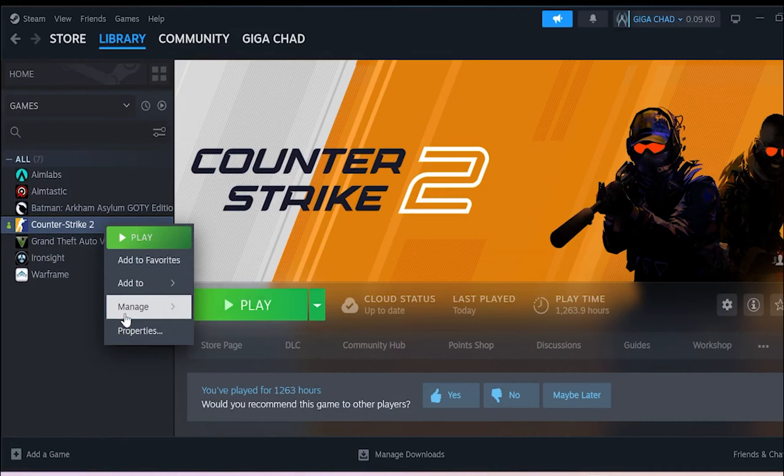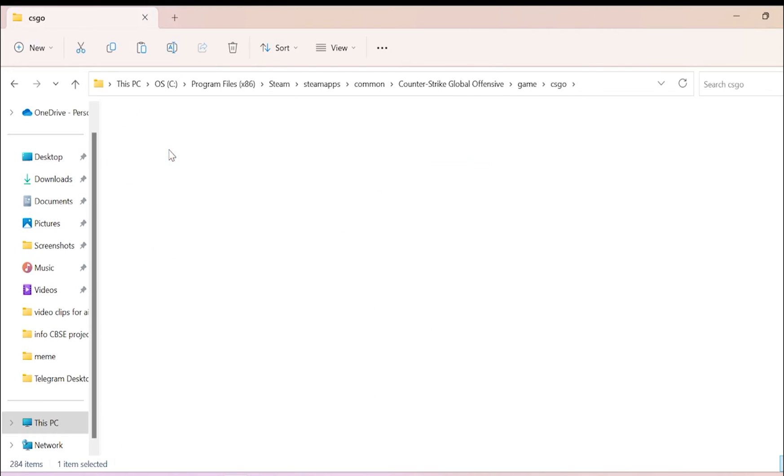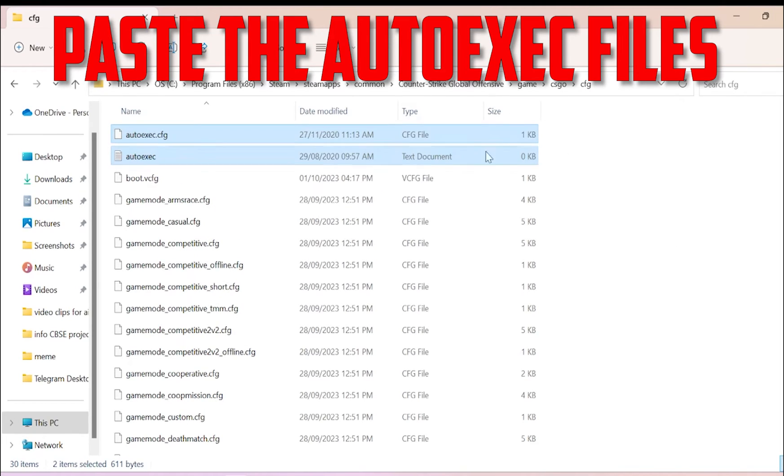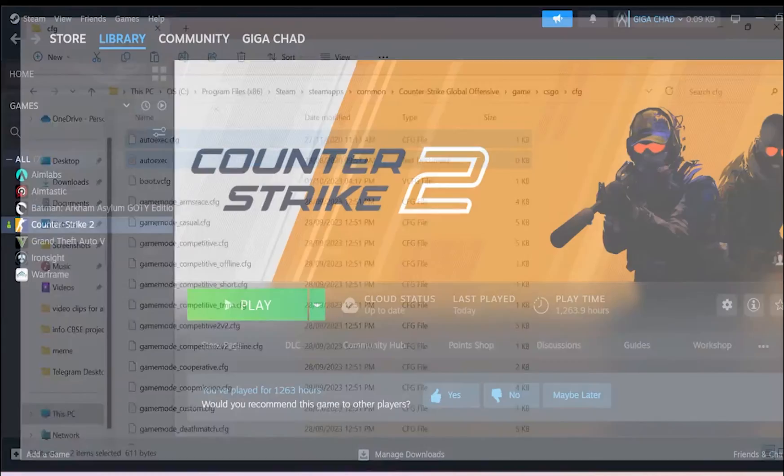Open Steam, right-click CS2, click Manage, click Browse Local Files. Once there, click on Game > CSGO > CFG. Paste the two autoexec files which I've given in the description, then close the folder.